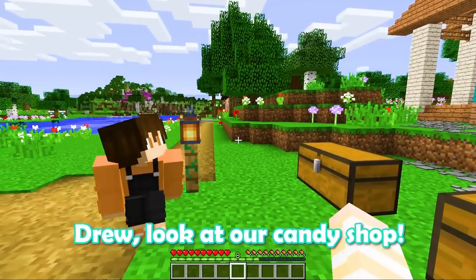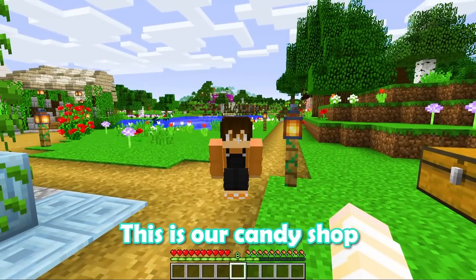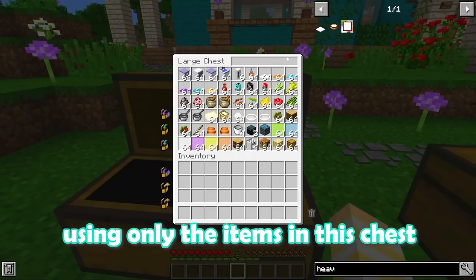Drew, look at our candy shop! Wait, this is a candy shop? Are you kidding me? This is our candy shop, which we have to decorate using only the items in this chest.